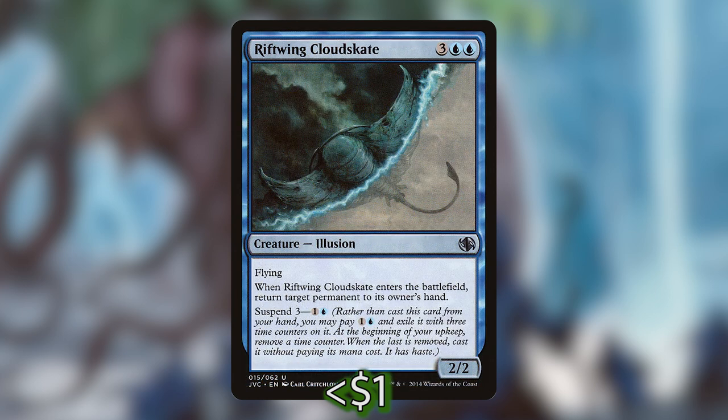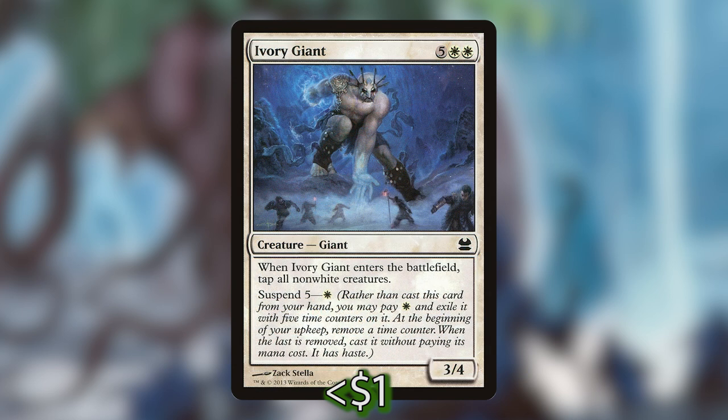Riftwing Cloudskate is three blue-blue for a 2/2 flying illusion — when he comes into play, return target permanent to its owner's hand, and you can Suspend it for one and a blue. Ivory Giant is five white-white for a 3/4 giant. When he comes into play, tap all non-white creatures. You can Suspend it for one white.